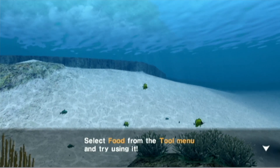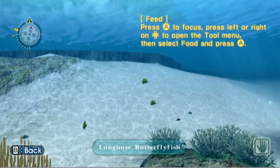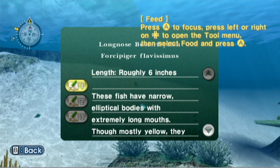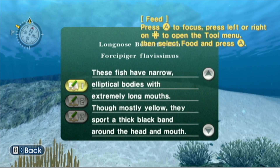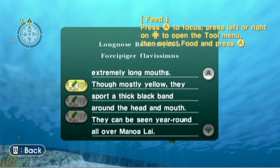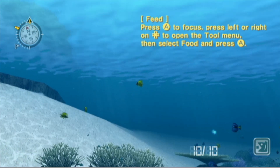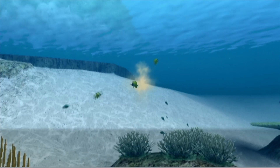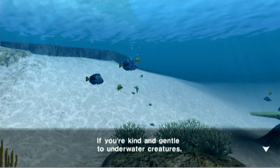You can also use food. Select food from the tool. Wait, I don't even have any food — but now I do. Open the tool and select food. Long-nosed butterfly fish — roughly six inches. These fish have narrow, slender bodies with extremely long mouths. Mostly yellow, they sport a thick black band around the head and mouth. They can also be seen year-round. Press A to focus, press left or right, and then press A. Oh wow, they're going for it — all of them!